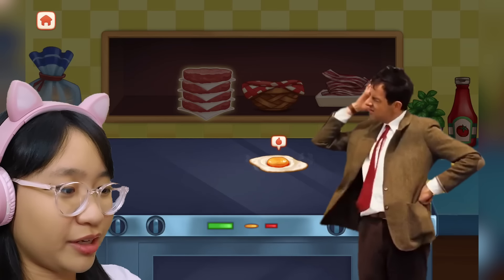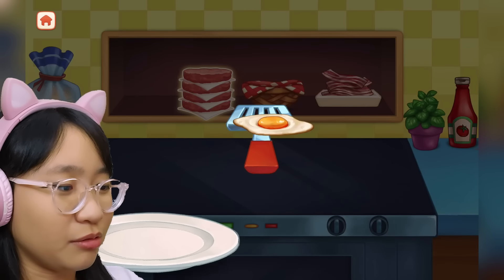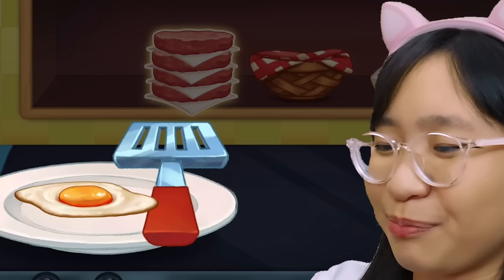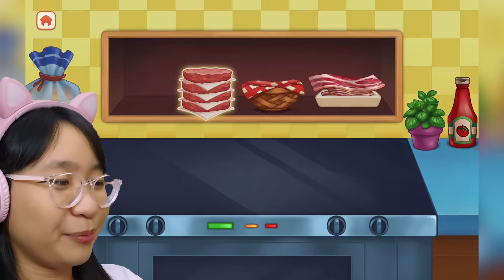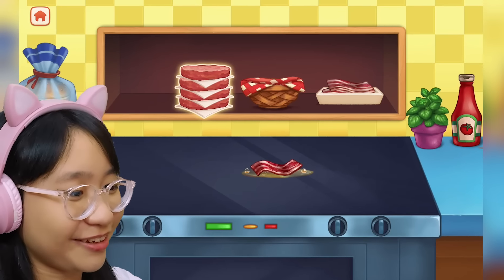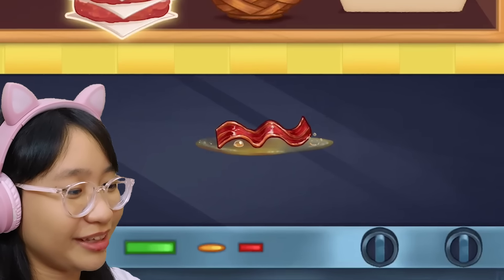Now let's put the egg — I thought it would crack by itself. How long do we have to wait? Is this good enough? Where do I put the egg? Oh, we have to put it on the spatula first. Alright. Now bacon. Look at that crispy bacon. We have to wait till it's nice and crispy. There we go. Where do we put it? Am I done? What do I do now?